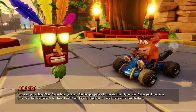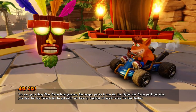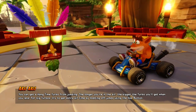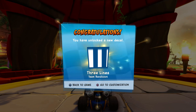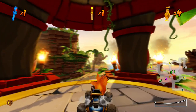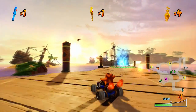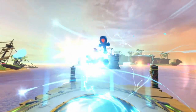Aku Aku says: you can get a hangtime turbo from jumping. The longer you're in the air, the bigger the turbo you'll get when you land. For big turbos, try to get extra airtime by hopping off jumps using the hop button - which I do quite often, jumping right before you launch off a ramp. Got a new decal. Let's go back to Roo's Tubes, not to race anybody but to race ourselves in the Relic Time Trial.